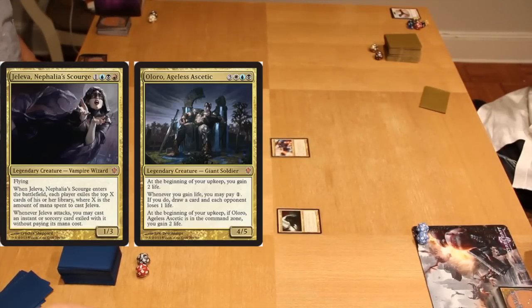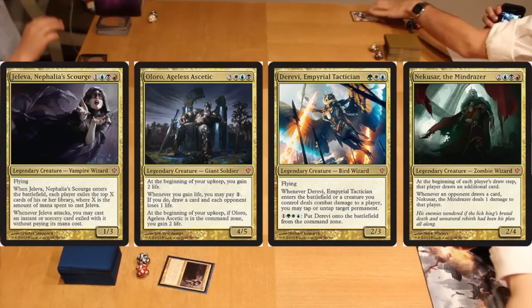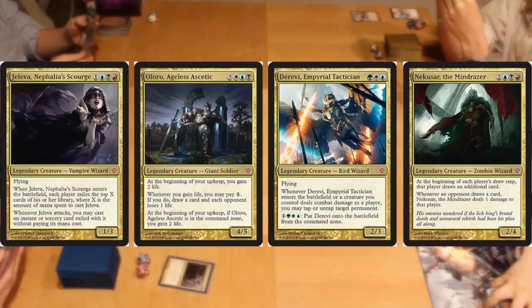Hey everyone, it's RocksandBoxa90 here with the highlights of a four-way matchup between the Commander 2013 commanders: Jeleva, Oloro, Derevi, and Nekusar. So let's take a look at the opening hands of this game.